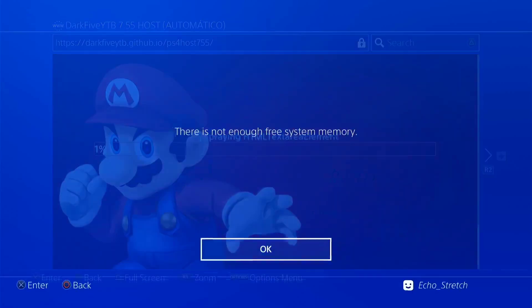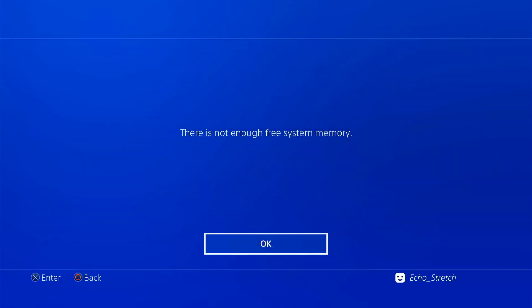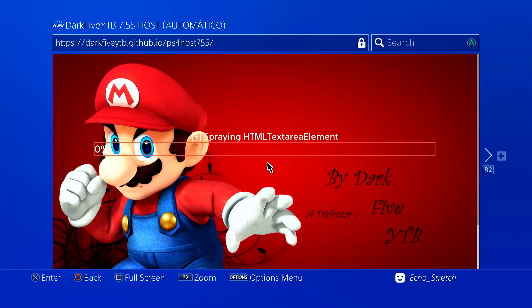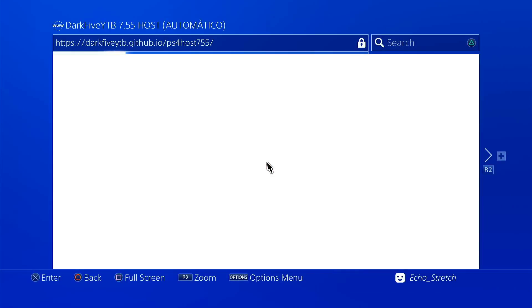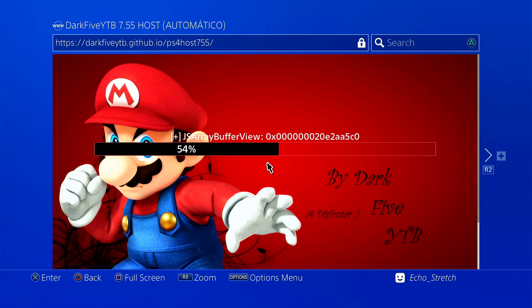We'll give it a few minutes, we should get in there pretty quick. There's our first memory error, there's our second, there's our third. Okay, looks like we're going in — we'll just give it a few moments. It is an auto jailbreak so it should do everything for us, we just got to sit back and wait for it to finish.